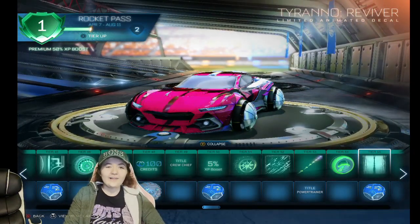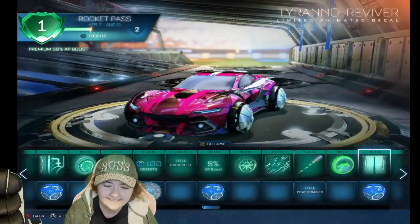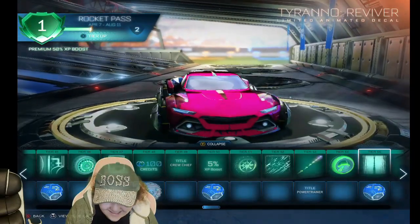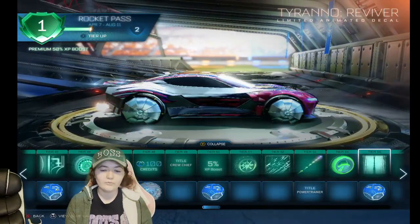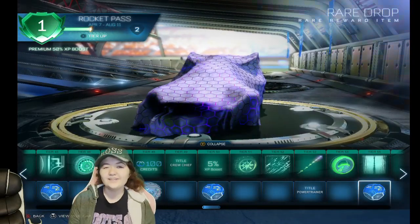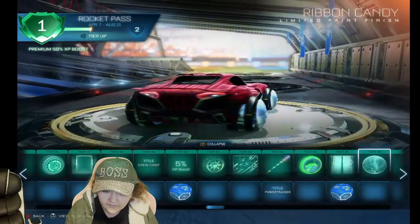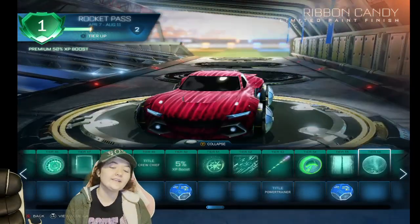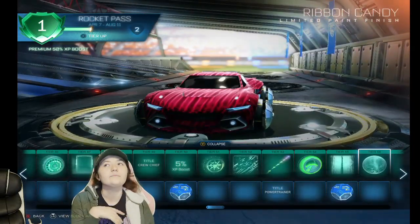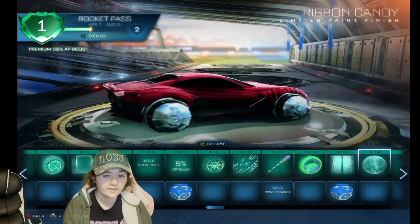Oh those wheels are super sick — I'm using these wheels. I keep liking every skin Rocket League is putting out. This would go well with like the diamond jewel. Another Rare Drop. This next one is kind of cool but it would look better with different colors. It's actually pretty cool, and if it's your style, cool.